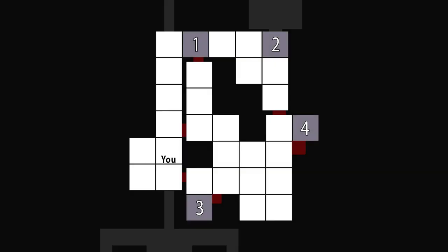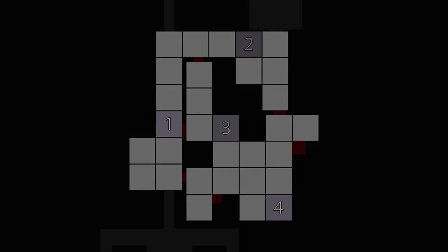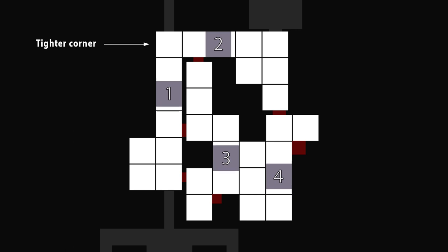Earlier I also mentioned that if you get killed and you have to start the fight over, the blocks start a little bit differently. As you can see, block one starts three squares behind where it would start if you'd never been in the arena before. This makes it a little easier on you at first, but it does make this corner a little tighter — so be careful.